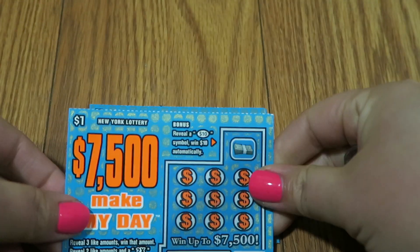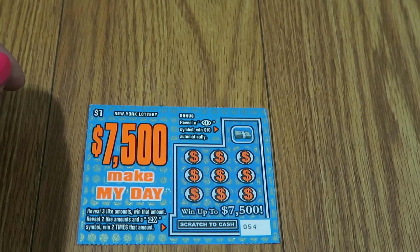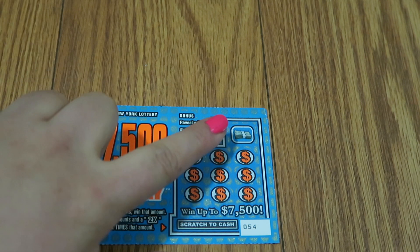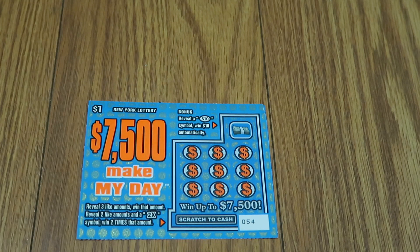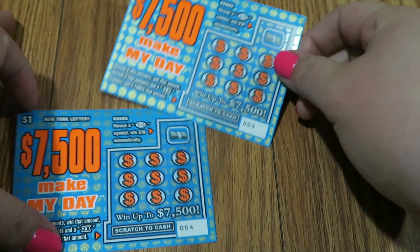So they are $7,500 Make My Day. You reveal three like amounts, win that amount. Two like amounts and a 2x symbol, you win two times that amount. And there is a bonus up top. If you reveal a $10 symbol, you win $10 automatically. We have tickets number 53 and 54.